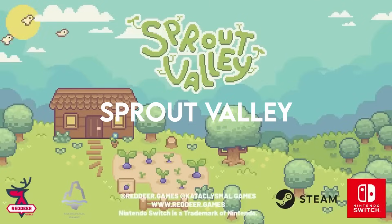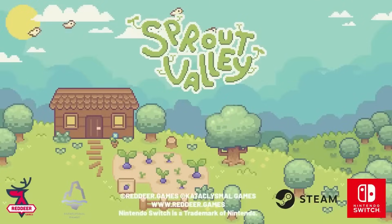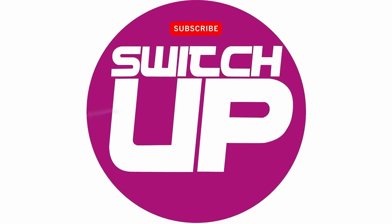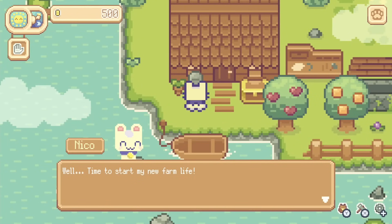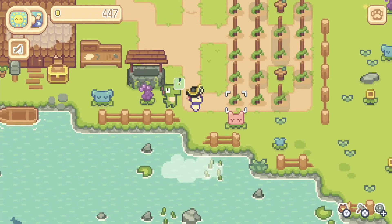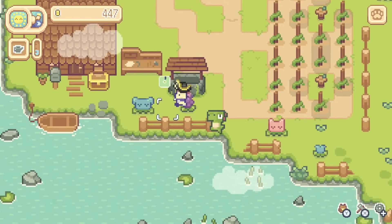So what is Sprout Valley all about and is it one you'll be interested in? Well, let's find out. When it comes to the story, you play as Nico, a young cat that has just moved to the Ostara Archipelago. It's just a case of Nico having lived in the city his whole life and wanting to move somewhere peaceful and make it his own.